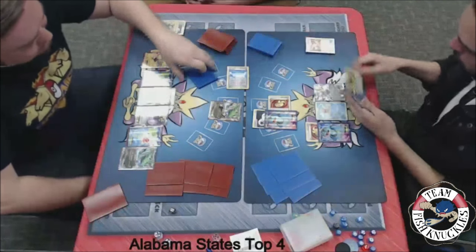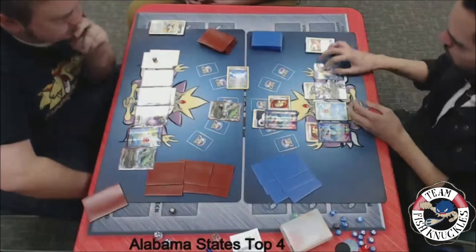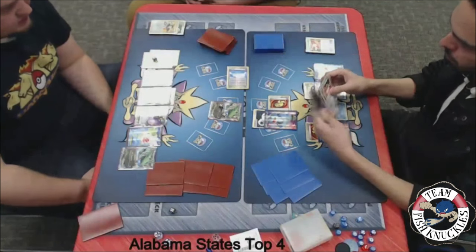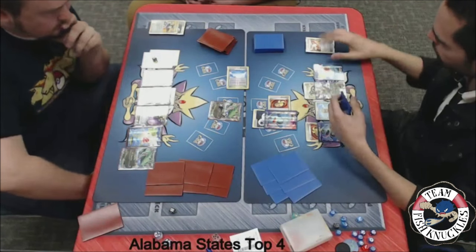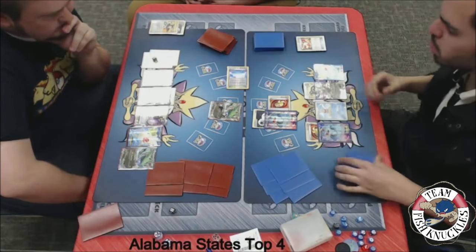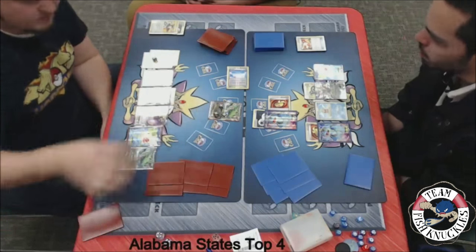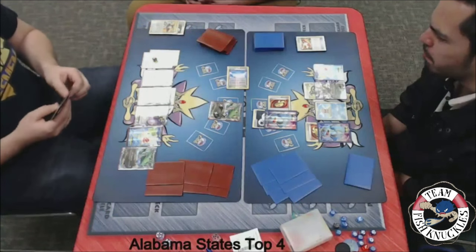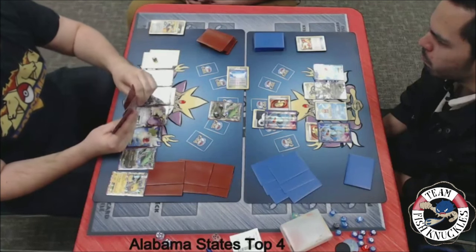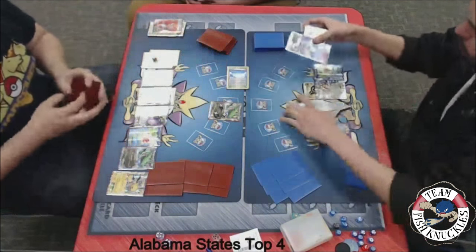We'll see a Lightning go down to the Jolteon, and probably a pass on to Jose's turn. Blake might have to let this active Rayquaza just get knocked down. We see an Ultra Ball discarding a Super Scoop Up and a Trainer's Mail, getting out the Giratina. We'll see a Double Dragon to the Giratina, a Shaymin drawing six cards. I think Jose's probably looking for a Crushing Hammer trying to discard a Lightning off that Jolteon on the bench. We'll see another Quaking Punch for 50 damage — that Rayquaza is up to 150. We'll see another Jolteon come down and a Lysander bringing up that Slowking.